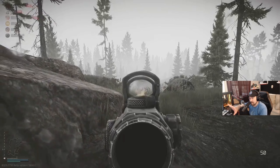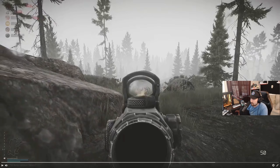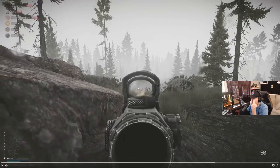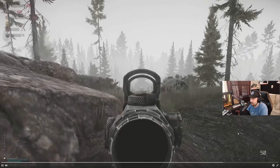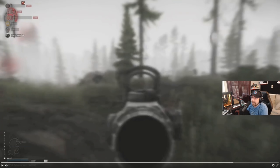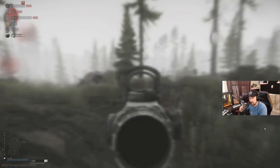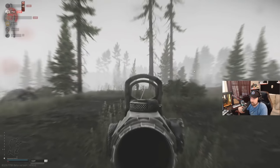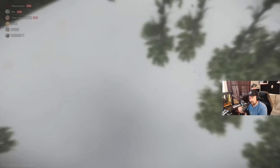He takes this guy out, gets him. But right here, this guy starts cresting the hill — so now we have a second guy in play. He notices there's movement and starts to transition over to the guy on the right. He makes this transition, but the guy that started shooting at him already ducked behind a tree. Now he's taken a bullet impact or two and has aim punch and blurred vision from the pain. At the same time, there's a third guy that pops up right in front of him. And then he runs out of ammo.